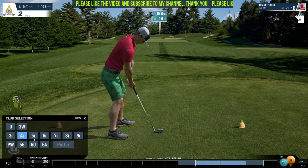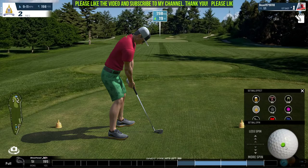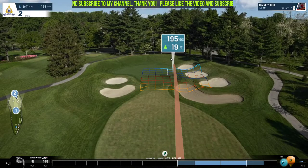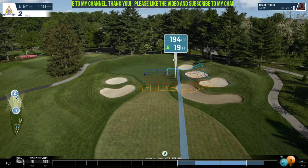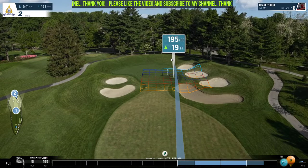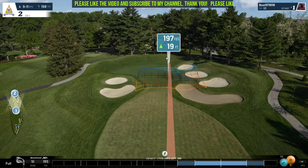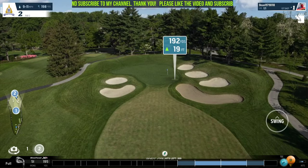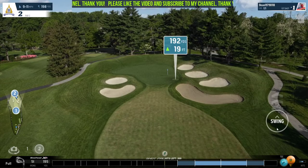Alright, this hole is playing 198 plus about 6 yards — maybe 6.5 yards — so we're looking at about 204-205. What I'm going to do is take a 5-iron rated at 195, just add a hint of backspin to get the ball to stop a little quicker. Aim outside the right edge due to the fact that this green actually slopes from right to left, so the ball will likely land over here and roll up towards the flag. The wind is also coming in from the right to the left, so it's definitely going to make the ball drift right to left.